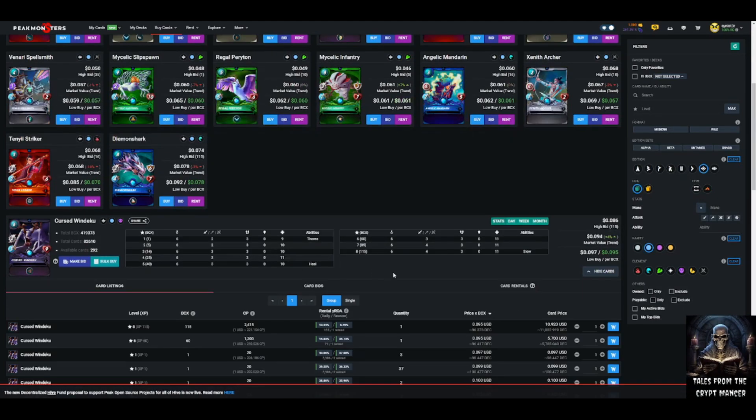Next is Cursed Windeku — what makes it valuable? It's got self-heal similar to Zenith Monk, it's element-specific at six mana, it has slow as a speed mechanic, and thorns as a defensive ability upfront from a tank perspective. So we're seeing elements of a mid-mana tank with durability and time or speed mechanics as a trend.